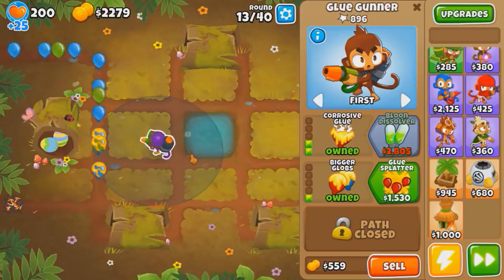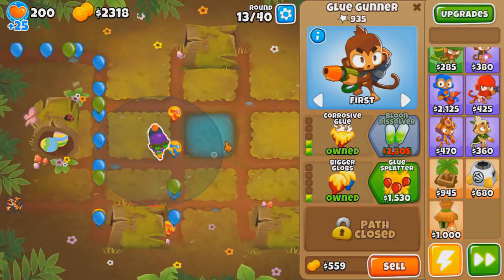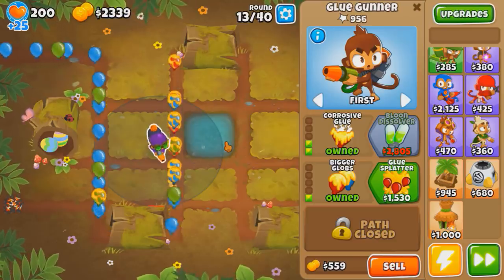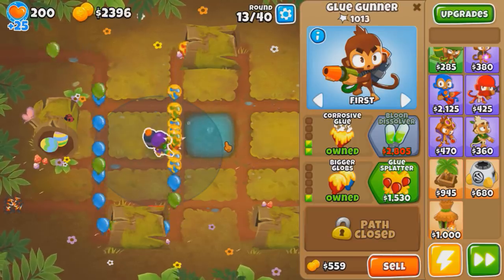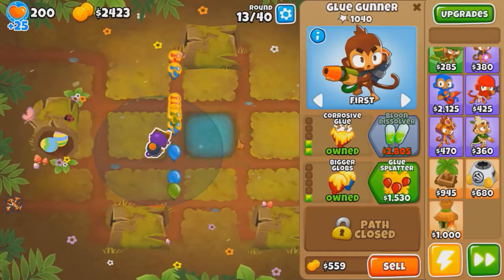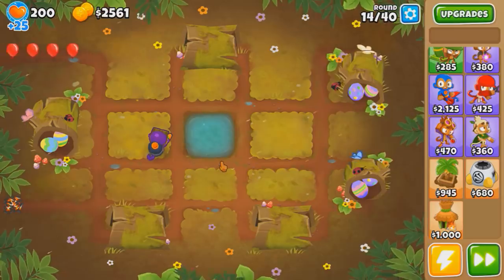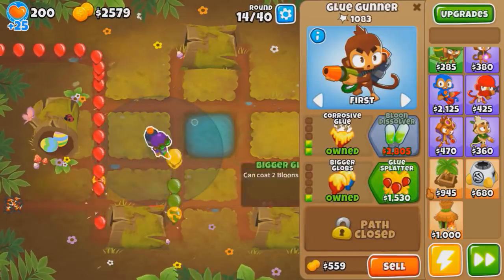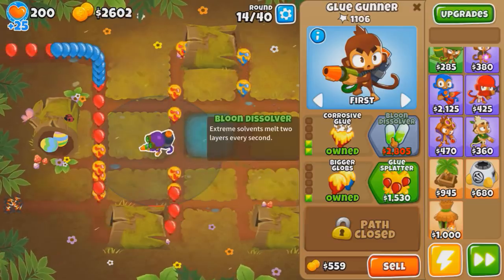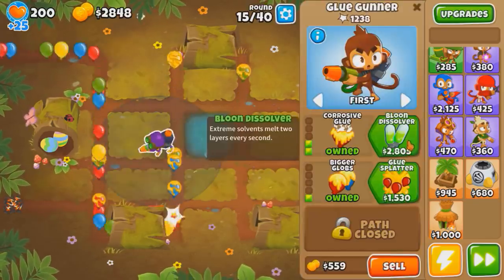If I remember how to do the early game of one glue correctly, we need to get a 3-1-0 glue for round 17 because of regrows - the plain 1-DPS corrosive glue is really bad against regrow yellows. It's pretty much not gonna kill them at all, so we need this third tier. And then from there we just gotta keep buying and reselling depending on the round. If there's a lot of clump bloons, we gotta buy splatter and glue hose. If there's a lot of regrows, then we gotta get the Dissolver. Let's get Dissolver now.